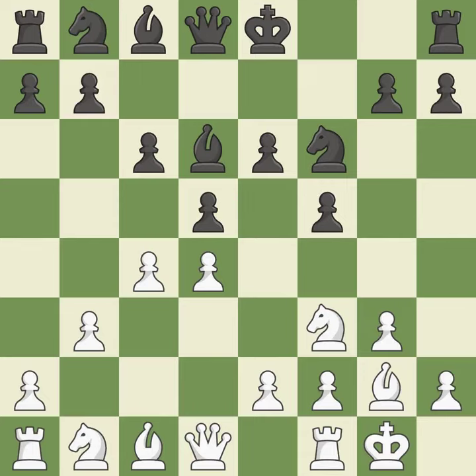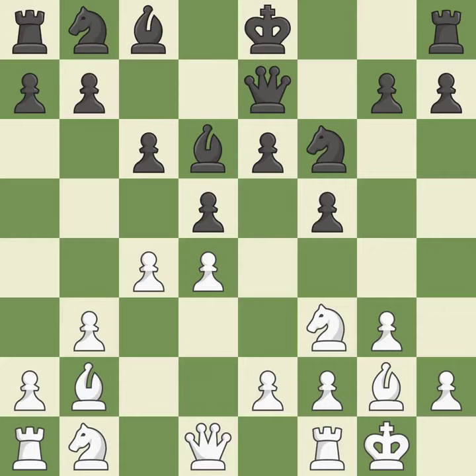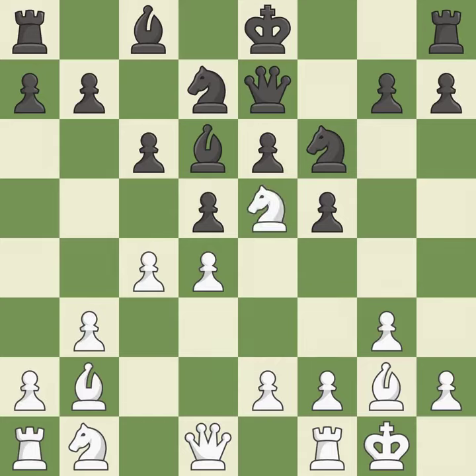This defends the attacked pawn. This activates a queen by developing it off of its starting square. By positioning the bishop on a potent diagonal, this fianchettos the bishop — it is the final book action. This develops a knight from its starting square, activating it. This requires an outpost — a square currently in play where a pawn cannot push the knight off. It is ideal.